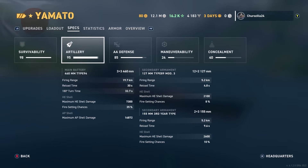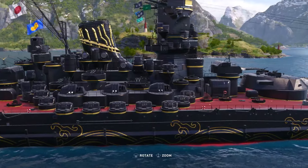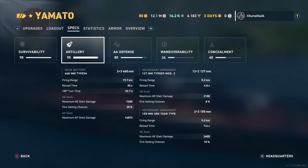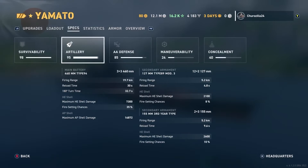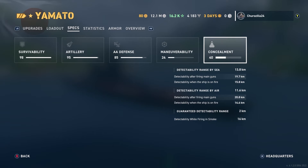Secondary armament: firing range 5.2 kilometers, reload time 4.8 seconds, maximum HE shell damage 2,100, fire setting chance 8%. These are the little secondaries. Then we get to the big secondaries - the 155 millimeter third year type. Fire range 5.2 kilometers, reload time 9.6 seconds, so they take a little longer. Maximum HE shell damage 2,600, fire setting chance 10%. Defense 85, maneuverability 24, and I'm running consolament mod - so consolament is 40.